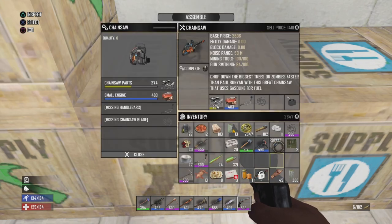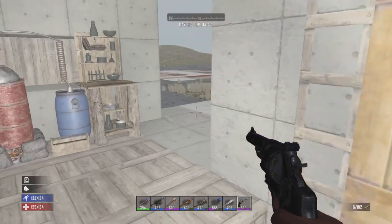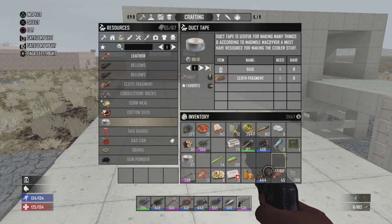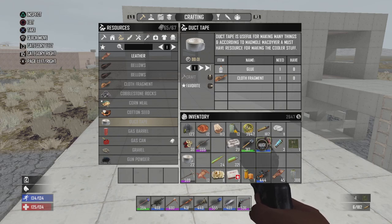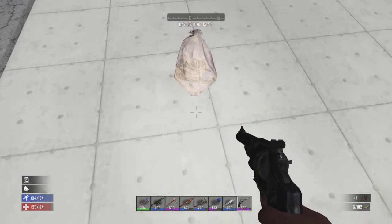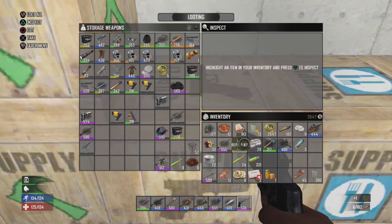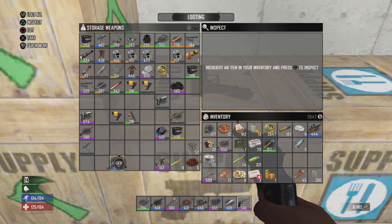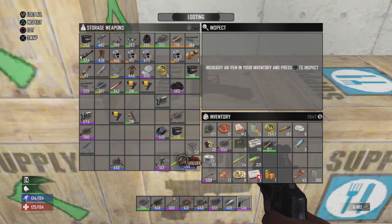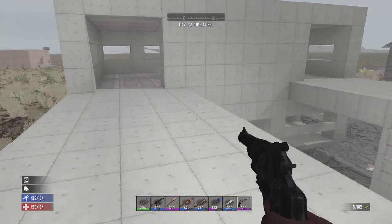That's a chainsaw — 500 chainsaw blade, level 444. Tossing a repair kit on it — 97% repaired, basically all the way there. It's cool to at least have some power tools out. I don't know if I'll use them too much, but it's just cool to have them around. I wouldn't really consider selling them because they're only three thousand a piece, and they're rare stuff.